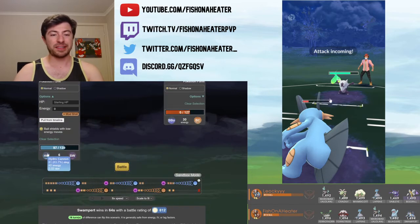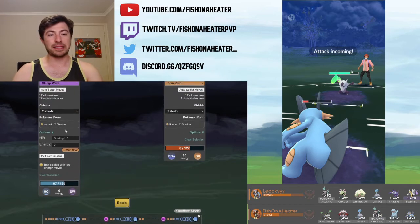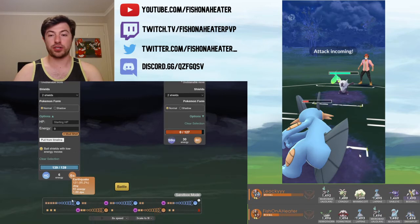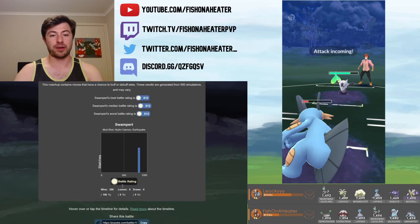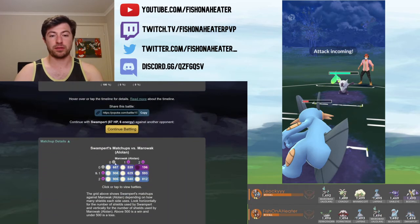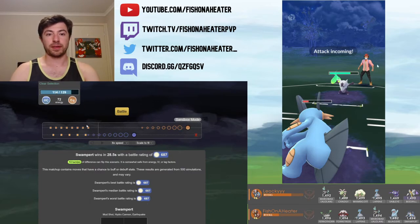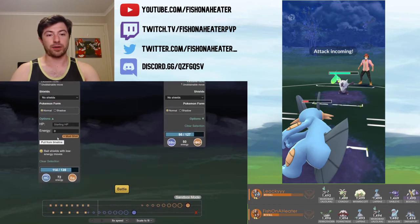That means when my Swampert goes down, I can bring in Quagsire and save Ferrothorn for whatever's in the back. If he's thrown out his other Pokemon, I could throw in Ferrothorn against that one. Now he's going to have to use his second shield — and he does. Looking up how much damage a Hydro Cannon does to an Alolan Marowak: Hydro Cannon does 63%, so you do need to land two of them. An Earthquake does 95% damage.